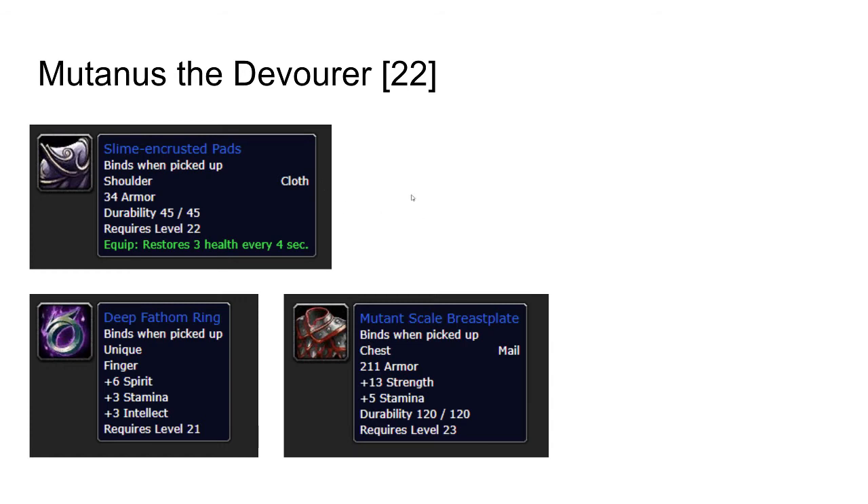Anyway, Mutanus can drop three items: the cloth shoulders that restore health, the Deep Phantom Ring, and the Mutant Scale Breastplate. The cloth shoulders are nice at this level since you don't have a lot of shoulder options. The Deep Phantom Ring is great — probably a ring that most casters will keep up to level 40. The Mutant Scale Breastplate for Horde: warriors will probably use this up to level 30, and for Alliance paladins it might be useful even longer, since warriors get a quest that rewards another breastplate at level 30.